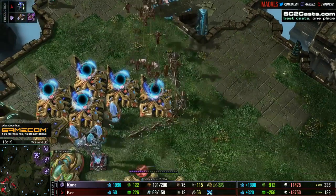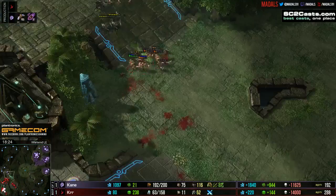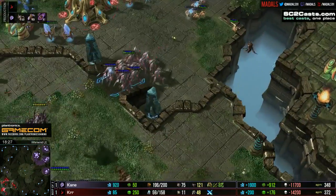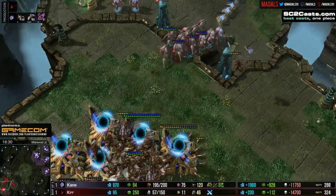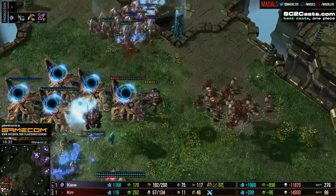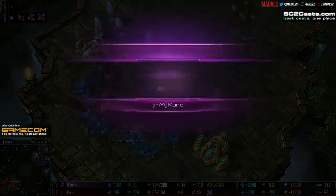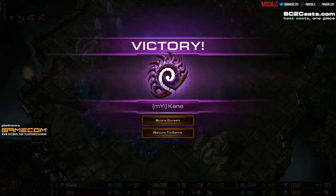Kane's army surges into the main base and it is about to get decimated. A quick defence is scrambled together by Kerr, but Kane is picking off production facilities. The Dark Shrine is gone — that was a real bane in his existence. GG is called, and Kane wins the series — the first match for my insanity, 2-1.